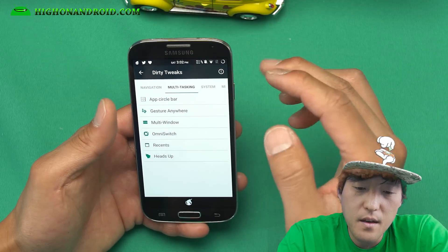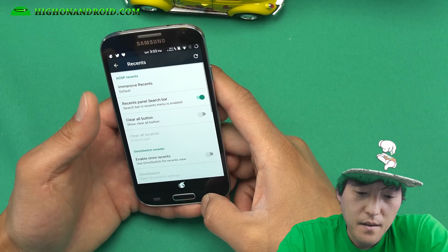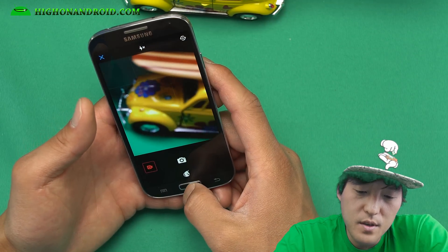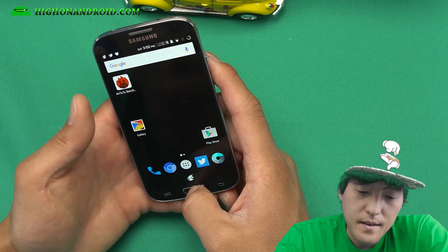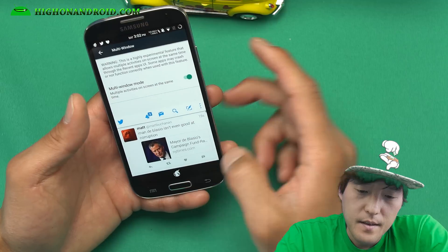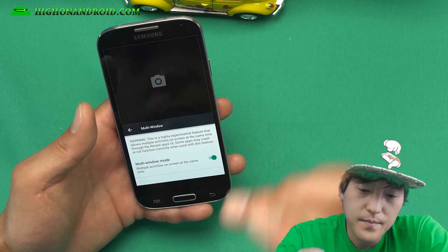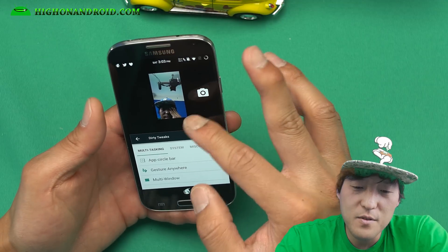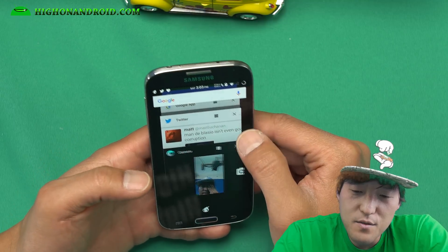Multi-tasking: there's an app circle bar gesture. Multi-window omni-switch — let me show you multi-window real quick. If you want to do multi-window while taking photos, let's try it. I've got my camera on there — let me go to my recents, open up Twitter, hit that button, switch up, hit it again, and I'm going to put this in multi-window. I got settings working here. The camera is not something you should use in multi-window — I'm just showing an example of what you shouldn't do. But basically you get the idea — you can use multi-window.